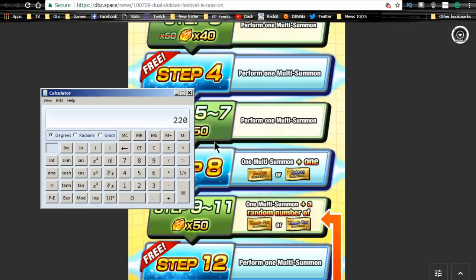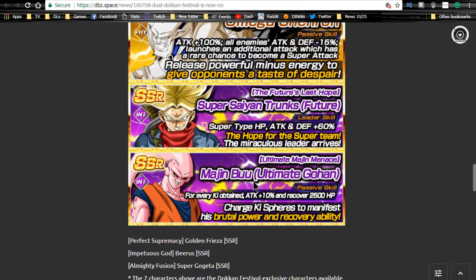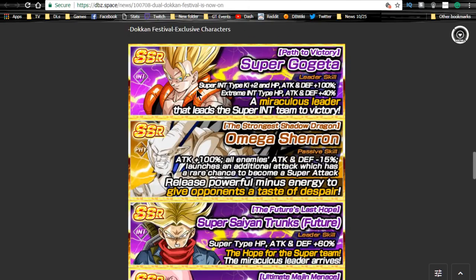Then you get the Janemba ticket, which is actually going to be purple — so that's a little bit confusing, but it's going to be purple. And if you want a Gogeta guaranteed exclusive SSR, you have to do 220 stones on the Gogeta banner, and then it gives you the strength-type, or the red, Dokkan Fest exclusive. The banners will specifically give you the ones available for that banner.